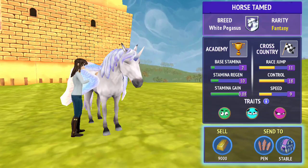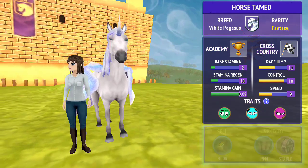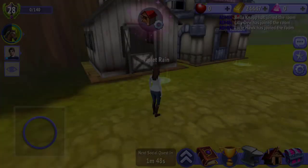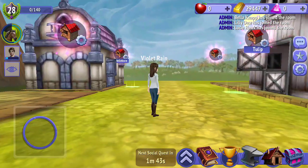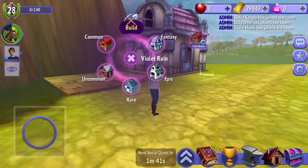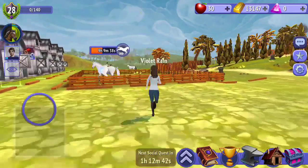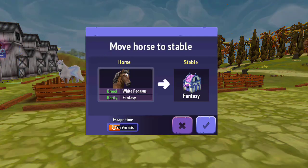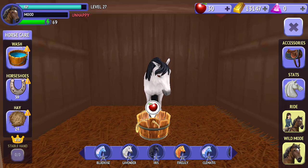This is a white Pegasus. The stats aren't bad — that's quite high control actually. We'll see if I have a stable... no. In that case we'll just send this one to the pen for now. I'm going to sell this epic stable because I want to put the fantasy stable over here, so we'll buy this fantasy stable and then move that in there. Let's go ahead and move this new white Pegasus into the stable.